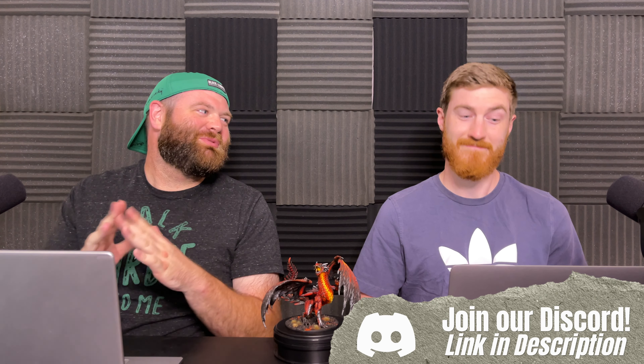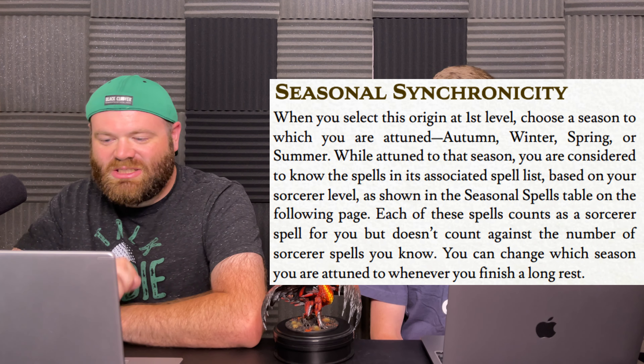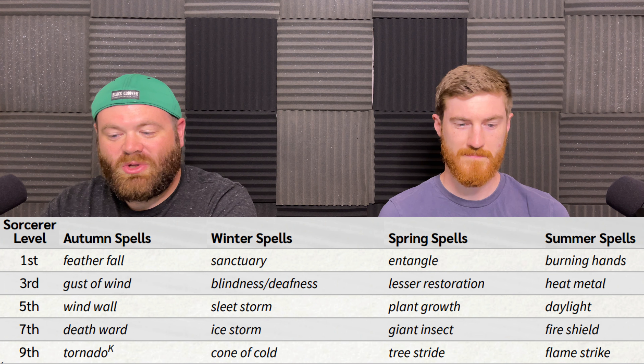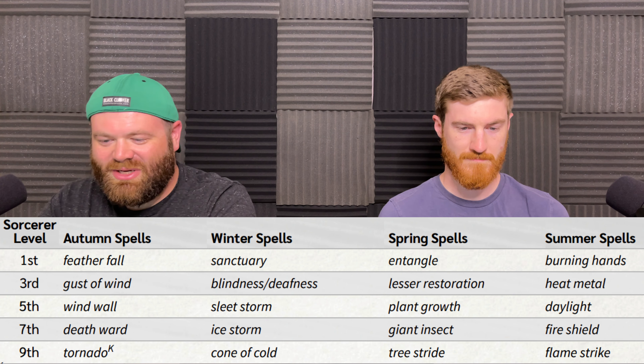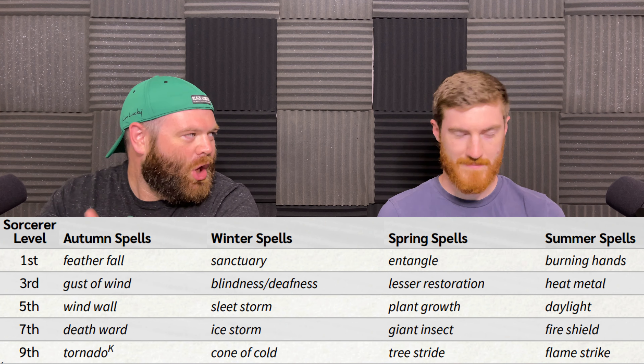First we're going to get Seasonal Synchronicity. All these third-party groups really love their difficult-to-read words. It makes sense thematically — you can be attuned to the autumn, winter, spring, or summer seasons. While attuned to that season you are considered to know the spells in its associated spell list, which we'll pop up on screen. Each of these spells counts as a sorcerer spell for you but doesn't count against the number of sorcerer spells you know. You can change which season you are attuned to whenever you finish a long rest, so you're not locked in for the long haul.